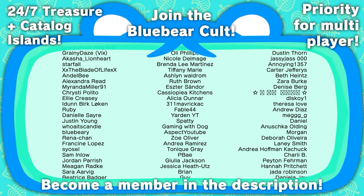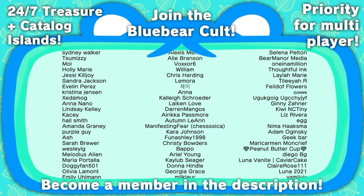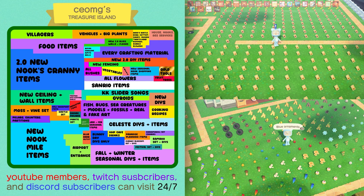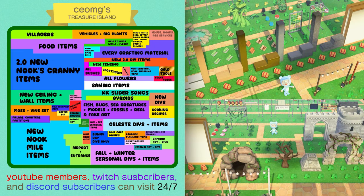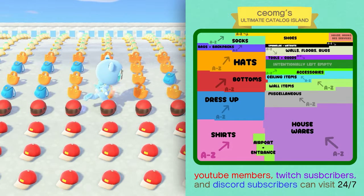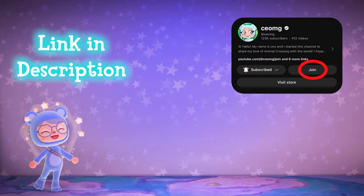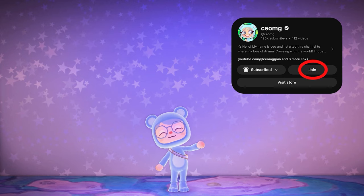A huge thank you to my YouTube channel members for your continued support. All my members get access to super awesome perks, including hearted comments, priority to play with me in Animal Crossing multiplayer when I host live streams, and 24/7 access to my treasure island and catalog island. My treasure island has every crafting material, all DIYs from the 2.0 update, all seasonal DIYs, nook mile tickets, and more. My catalog island has every item you can obtain in your catalog — the best way to get hundreds of items like clothing, bags, shoes, and furniture. You can become a member using the link in the description, the card on screen, or the join button on my channel's homepage. Thank you for watching, and I'll see you in the next one.